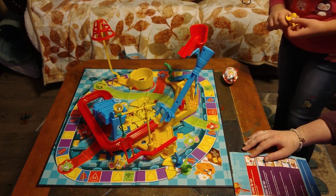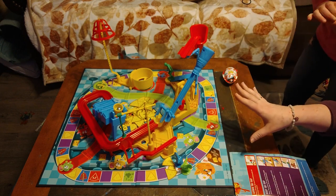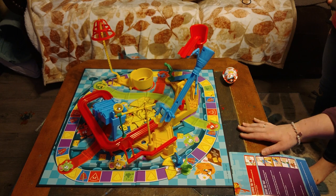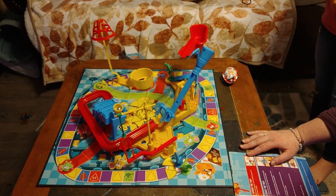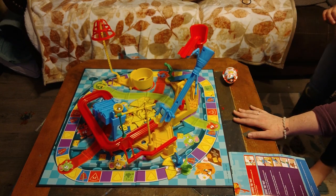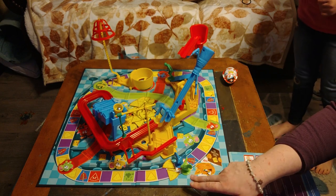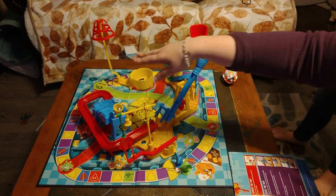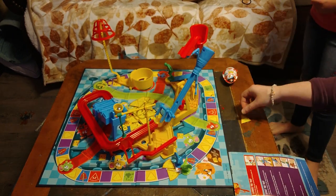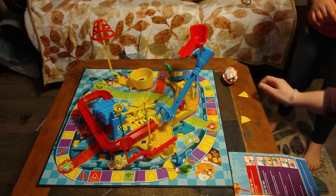First, we have already assembled the Mousetrap — if you've got the newer one, it's actually not that hard to do. Just follow the instructions and it's not that bad. We have our game board laid out on a flat surface. You start out with two pieces of cheese on the start, the rest go in a pile, and every player gets one cheese each.